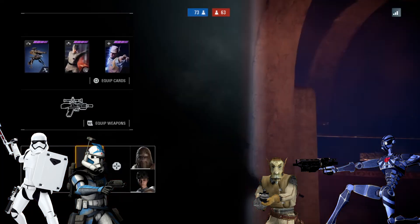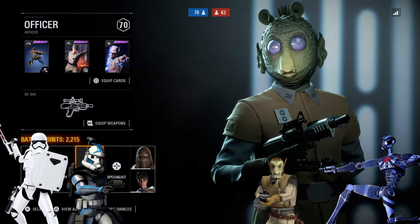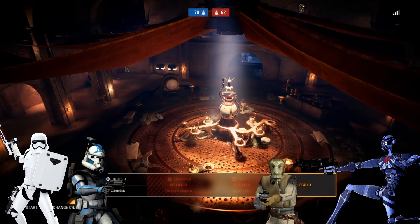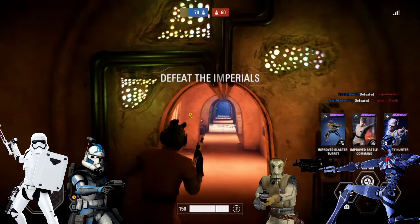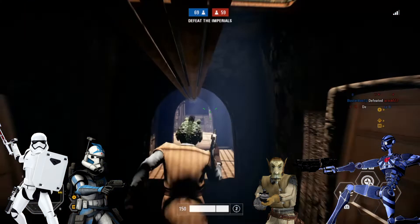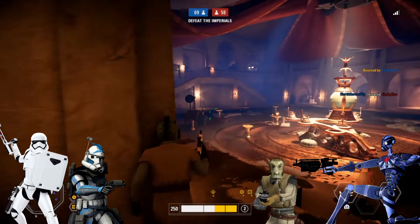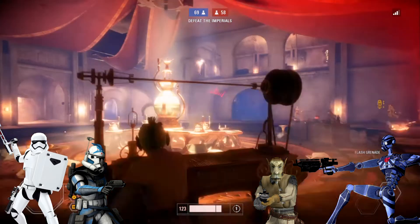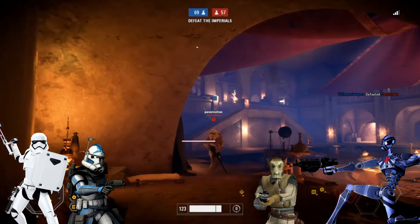We know Ahsoka and Ventress have been touted, Padme has been data-mined in the game — we know all these potential characters are coming. My suggestion is to save them for a bit later and for now just keep working on fine tweaks: more skins, more varieties, more classes, more weapons. That's the one thing this Battlefront pales in comparison to the other one — the 2015 game had far more weapons on offer.